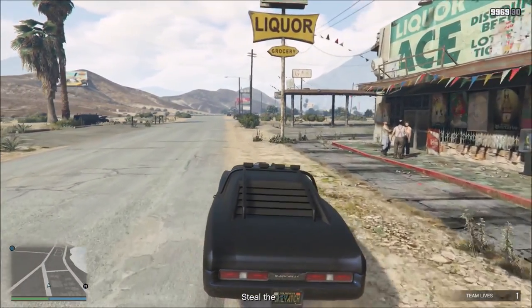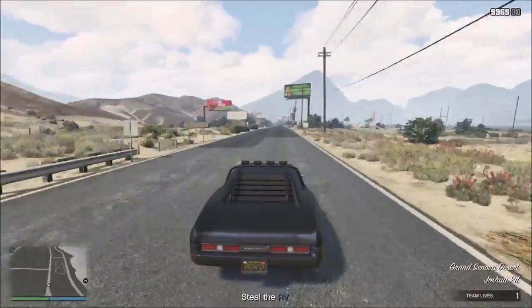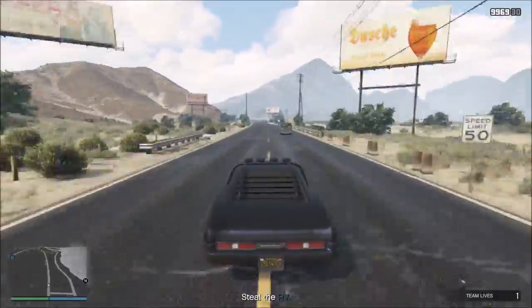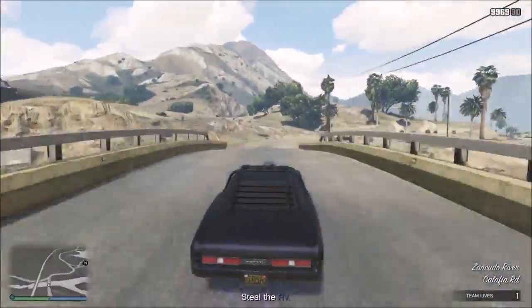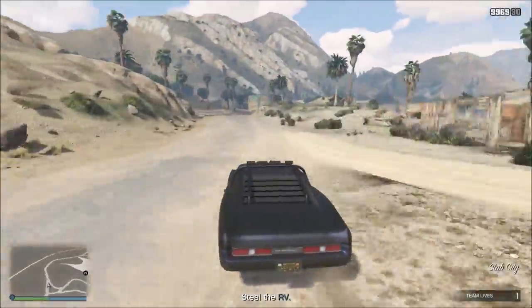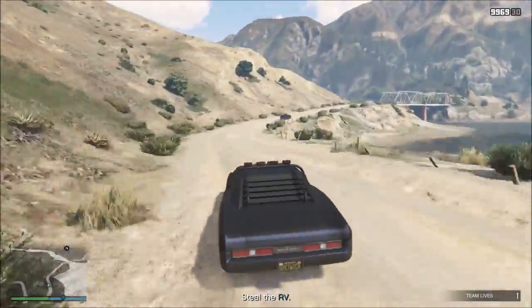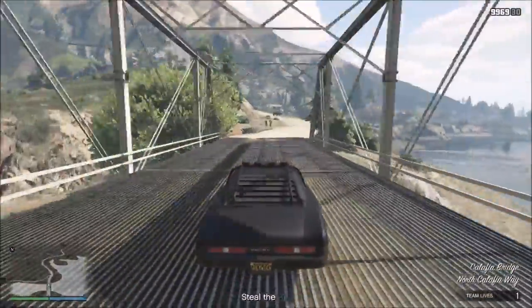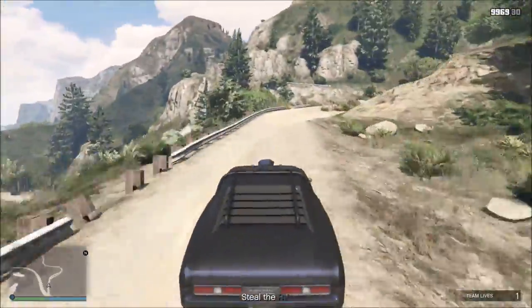The objective of this mission is to steal an RV and then deliver it back to Trevor's meth lab. But we're not going to hunt down the RV or chase it. What we're going to do is set up an ambush and take out the RV and the guys that come after it. It's a little bit out of the way, but the RV is actually driving this way if you're chasing it, so it works out.